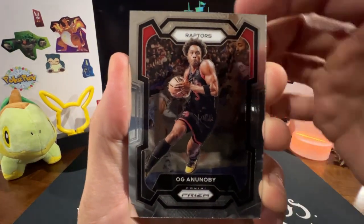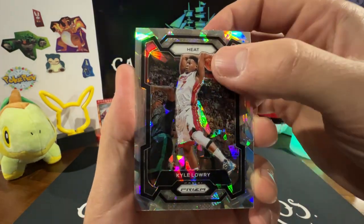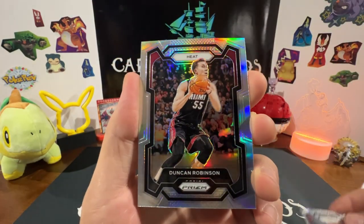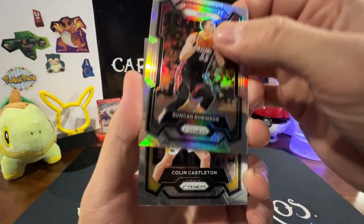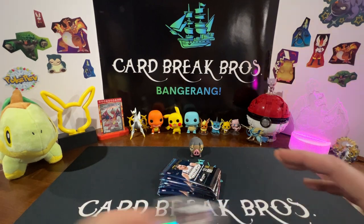OG Anunoby — said that right. We got Kyle Lowry, and I think that's our first ice prism exclusive there. We got a Duncan Robinson silver and a Colin Castleton rookie — that's cool. Let's sleeve up a couple of those silvers and the ice prism blaster exclusive.